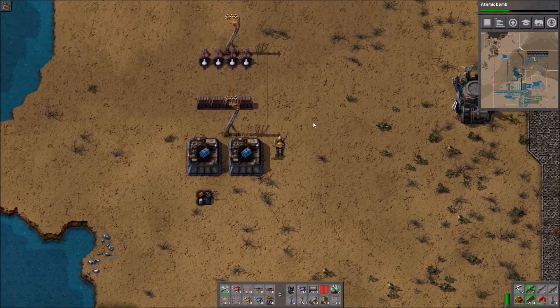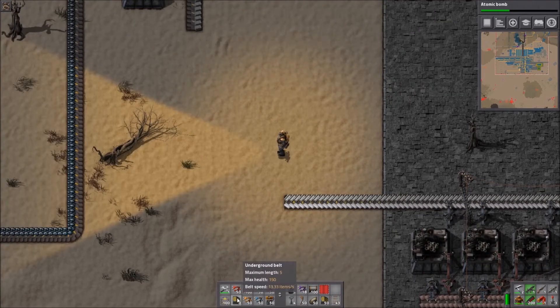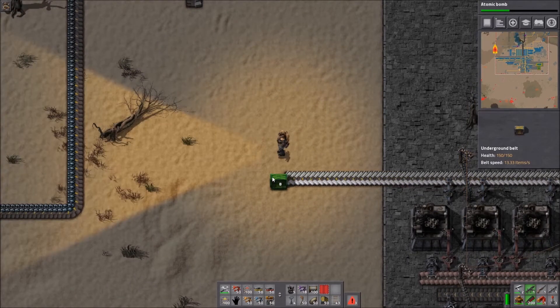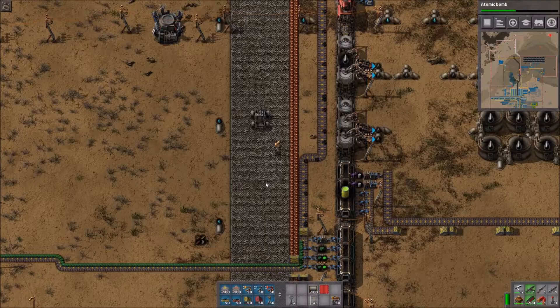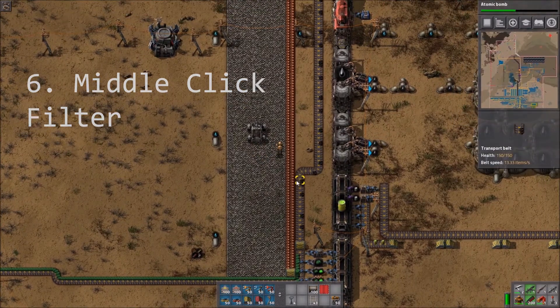Tip number five: with underground belts you can filter one side of a running belt. For example, like this — you just get out the left side items.